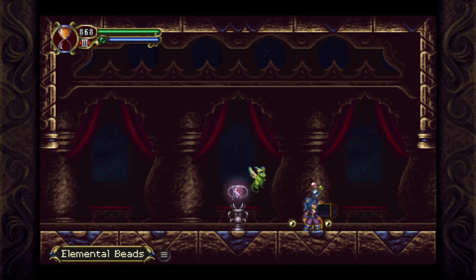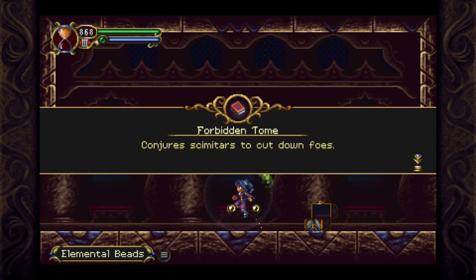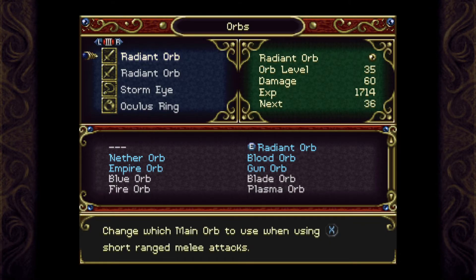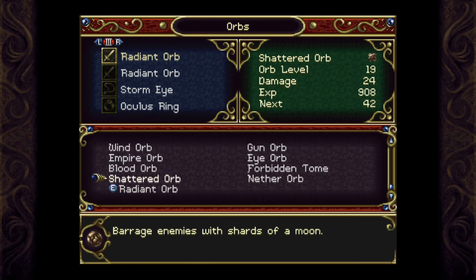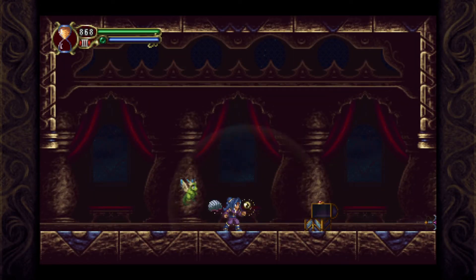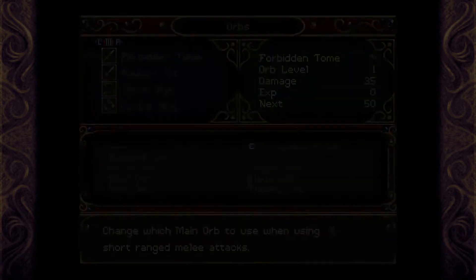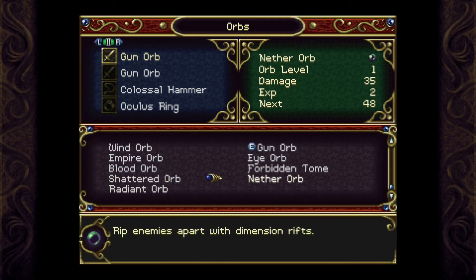What is that? A book? Elemental Beads! Forbidden Tome. 'Conjure Scimitars to cut down for—' Hold on, I can conjure scimitars now. It's a book. Oh my god, that's cool. I might have to get rid of my gun. How much does the gun do? 52, and the tome does 35.